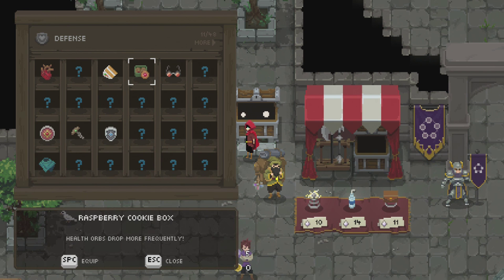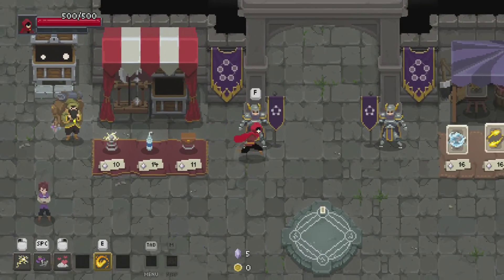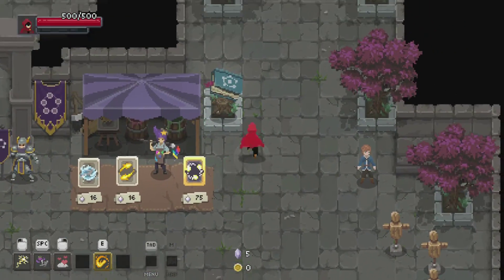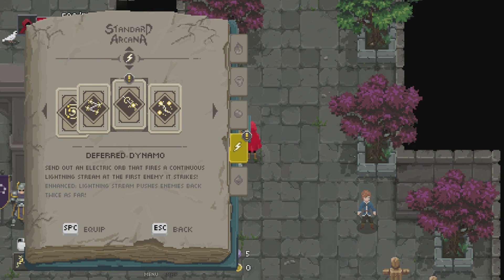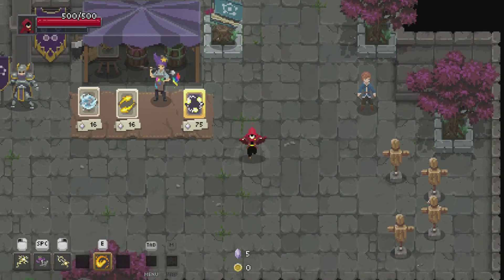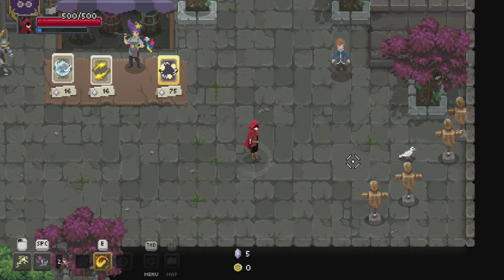Well, I'll tell you what. This was the target — this is what we're gonna roll with. I feel like that's a better choice. And Tomi, what did I buy from you just now, just so we can see what it is? Deferred Dynamo. I like it.